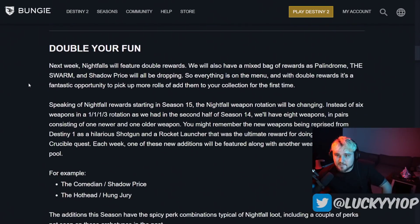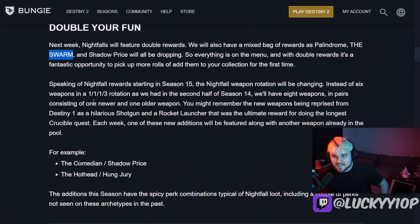Next up, they're talking about double the fun. Next week they're doing two times Nightfall loot, and the Palindrome will be in the weapon pool. The Shadow Price will also be there, which is not nearly as tantalizing, and the Swarm as well. With double loot drops and the Palindrome — which is a meta weapon right now — that's definitely really interesting. Also keep in mind that the Swarm could be worth grabbing because they're going to be doing some buffs to machine guns next season, and the Swarm is one of the few machine guns that can roll Vorpal.